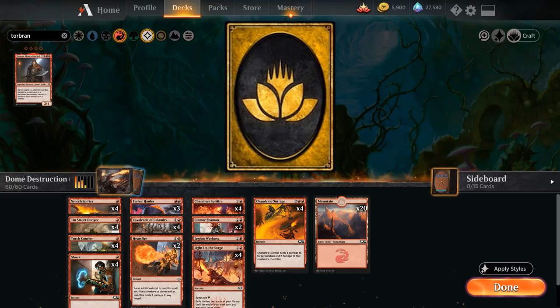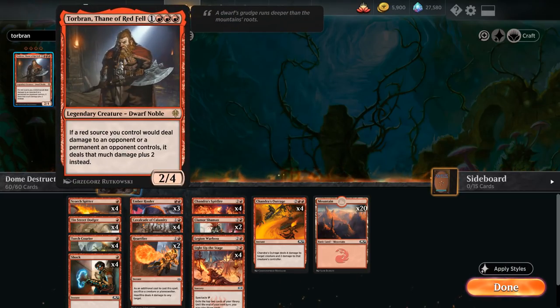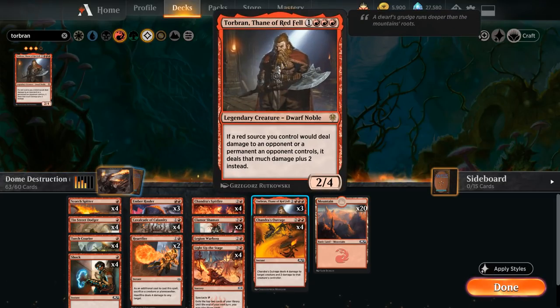Now for rare wildcards. First: three copies of Torbran, Thane of Redfell — a four-mana 2/4 legendary Dwarf Noble. If a red source you control would deal damage to an opponent or a permanent an opponent controls, it deals that much damage plus two instead. This card is amazing combined with Cavalcade of Calamity — each Cavalcade trigger now deals three damage instead of one, which adds up very quickly. With an established board of one-powered creatures plus Cavalcade, playing Torbran can end the game on the spot. We add three copies; a fourth is possible but it's legendary and costs four mana in a 20-land deck.